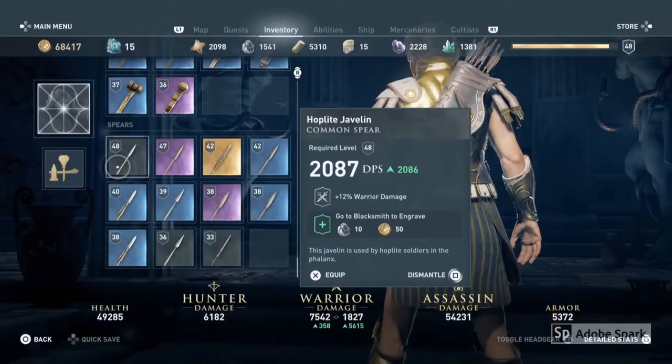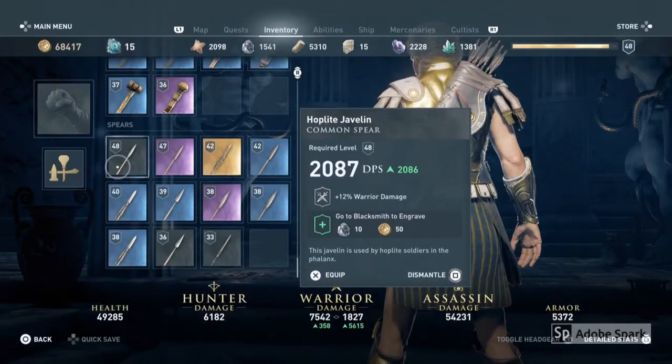Now I'm going to equip the spear. After using it, go back into inventory to where your spear is and press unequip so that you're unarmed, and now you can perform your unarmed overpower attack.